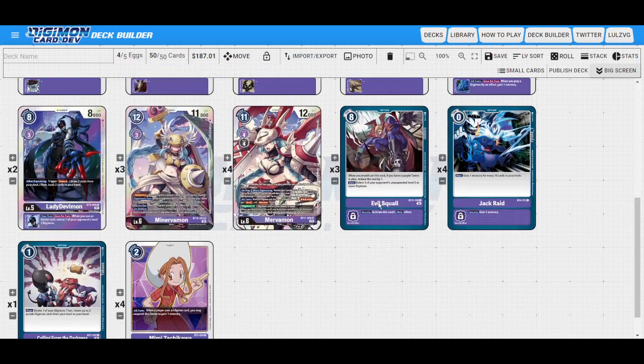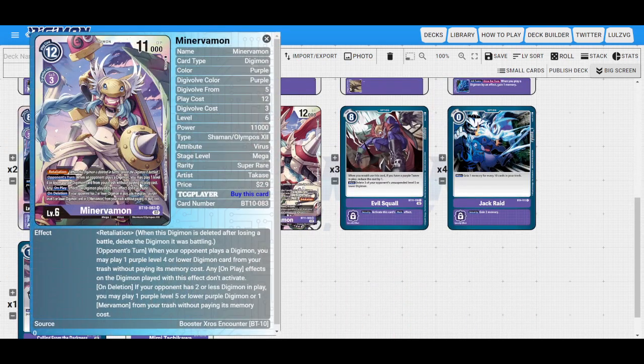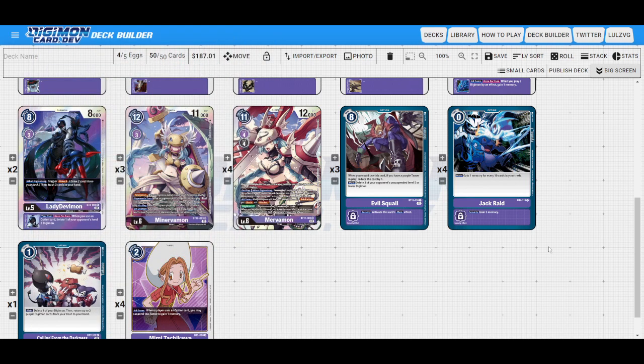You can use Ignite to pop your Minerva to trigger her own Deletion effect, while also removing a level six or lower Digimon from your opponent's board. You can use the one attacking, pop her, pop something on your opponent's board — maybe bringing them down to two cards — thereby making her own Deletion live, playing a Merva from your trash for free, Digicrossing with the Ignite itself whether it survives or dies.